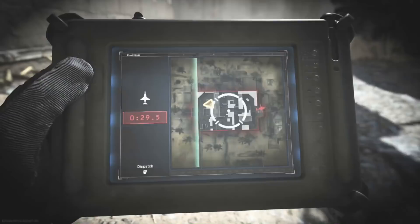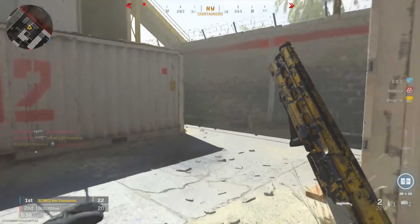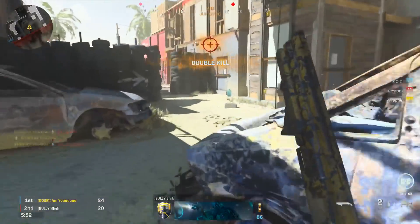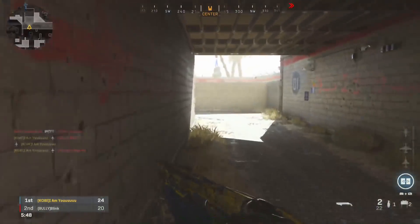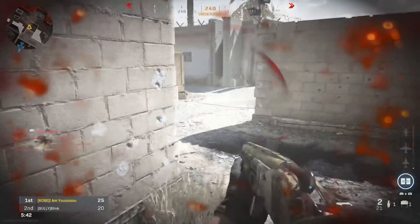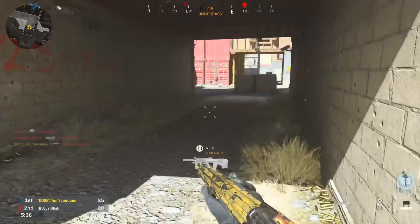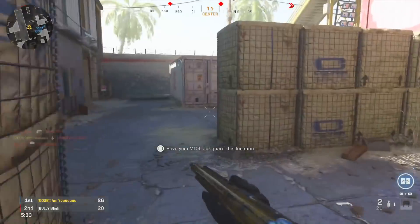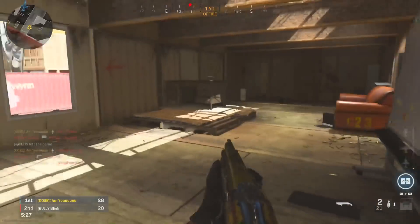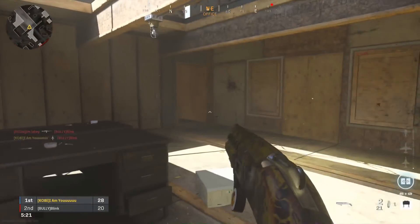I absolutely decimated lobbies with the Rampage shotgun. You guys remember when shotguns weren't overpowered? I hate how long it takes to call in streaks in this game. What was that CoD game where you just flick the button and your streak comes in? Kill streaks need to come in quick — when you get them they need to come in fast. You can't be sitting there like, where am I gonna plant it? Streaks should be fast and smooth. Shotguns in this game — I'm tired of them being overpowered.